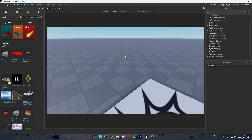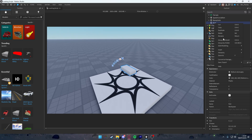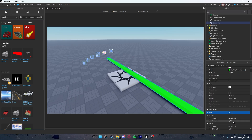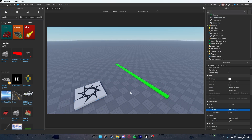First, we're going to make the start line and the finish line. Just add a part from the top and rename it to 'start line'. I'm going to make the color lime green so I know what the start part is. I'll make the size about 50, 1, 2 and move it to position 0, 0.5, 0. Then I'll move the spawn point here.